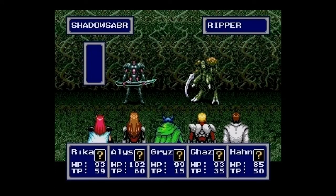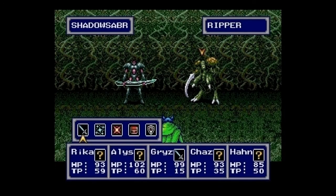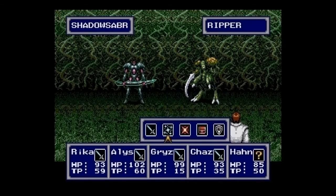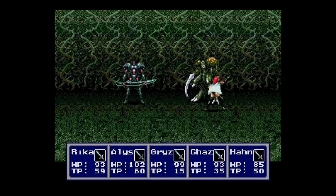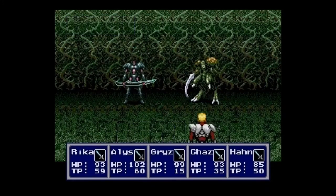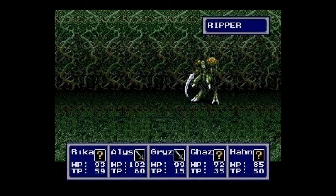Oh great, it's Shadow Sabers and Rippers again. For this formation, go after the Shadow Saber first because he can cast Deban and raise their stats, then go after the Ripper second because he's just standing there. Didn't kill him fast enough — but your shield didn't save you.